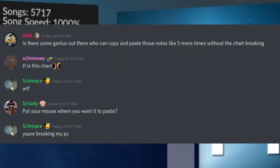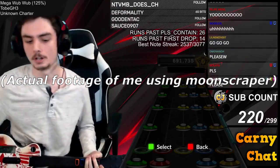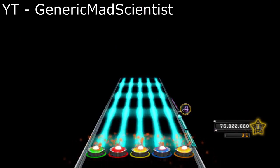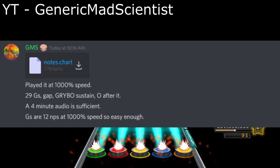I tried my best for about 4 hours to get a chart working that could give me 2 billion points. And I probably would have given up and thrown this idea back into the trash if it weren't for Generic Mad Scientist, who was actually the first person to ever try this method out to my knowledge. He actually whipped me up a chart in about 10 minutes, which completely saved my ass.